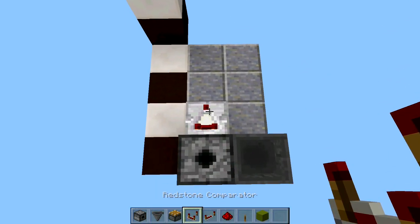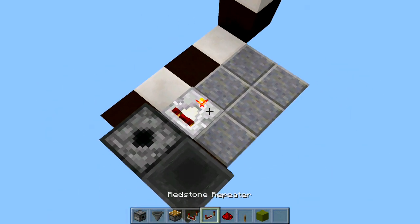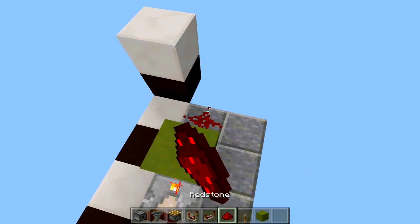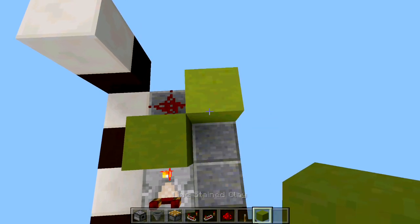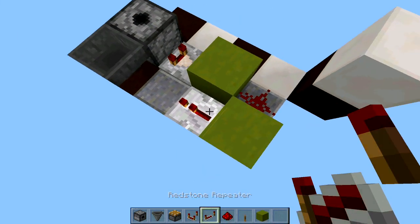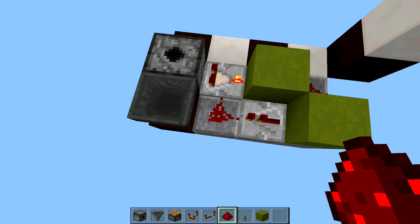Next, coming out of your dispenser, place a comparator going towards that way. Set your comparator to subtraction mode. Then place a block in front of your redstone comparator, a piece of redstone right in front of that, and a block to the right-hand side of your redstone. Coming out of this block, place another repeater going that way, set it to one tick, and place a piece of redstone going into the side of the comparator.